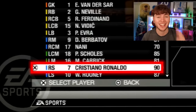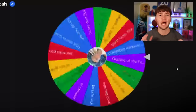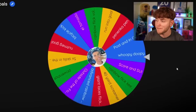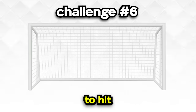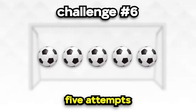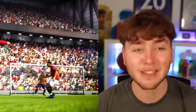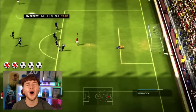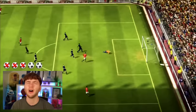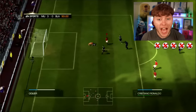We're now on FIFA 09 and Ronaldo is 90 rated, up by one rating since the last FIFA. The challenge is post and in - we have to hit one of the three posts and have the ball go in within five attempts. After several attempts that were either top bins or just wide, it just wasn't going to plan and we couldn't get the ball to hit the post and go in.